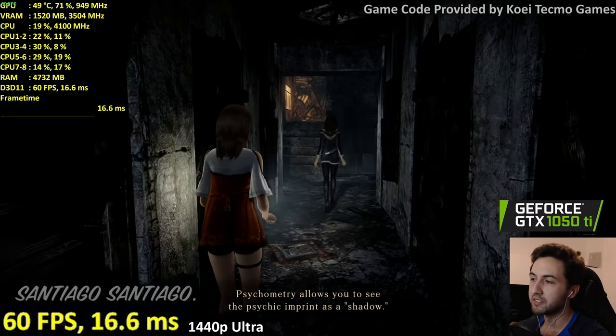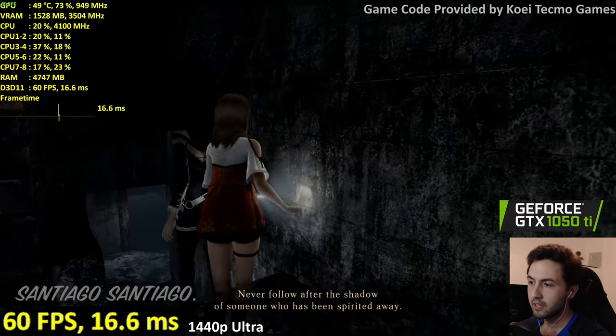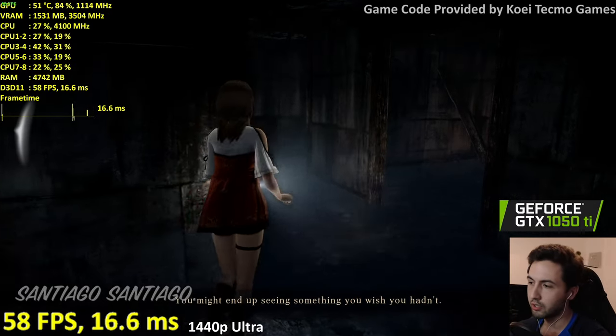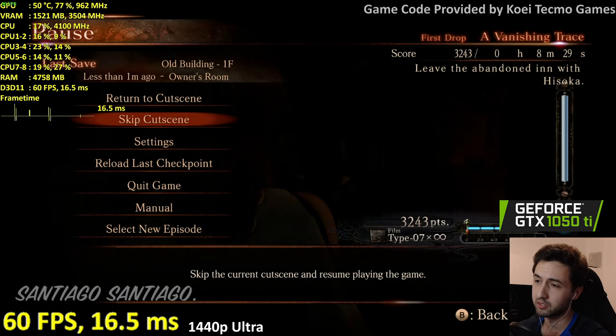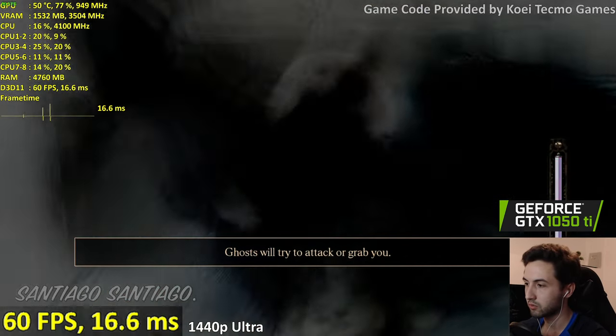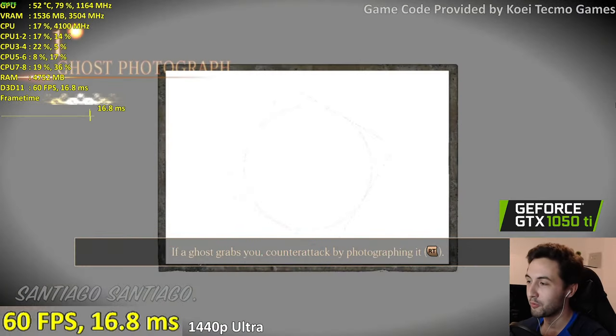The system requirements seem conservative — they say a GTX 960 (similar to a 1050 Ti) does 1080p 60, but we're doing 1440p 60 just fine. The ghosts are going to try to attack or grab you, and we have to photograph them.